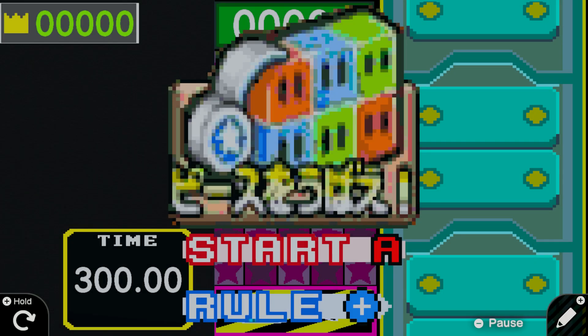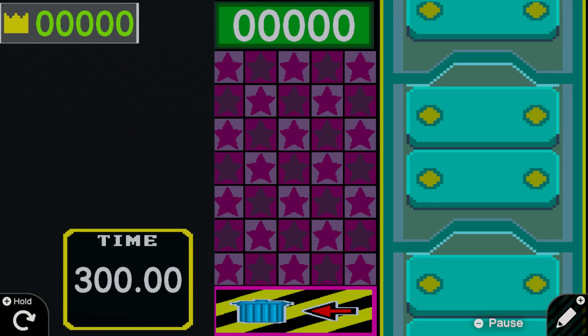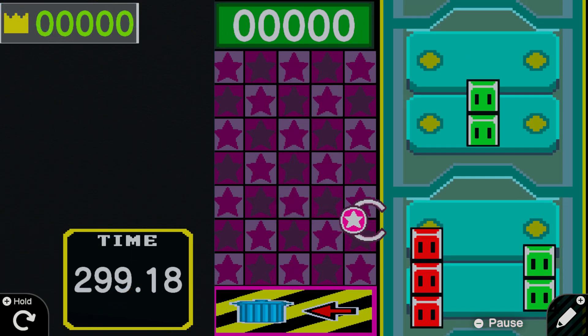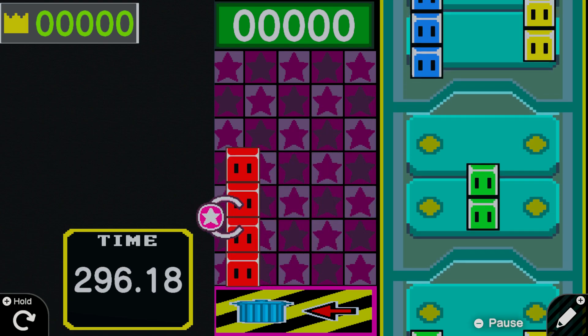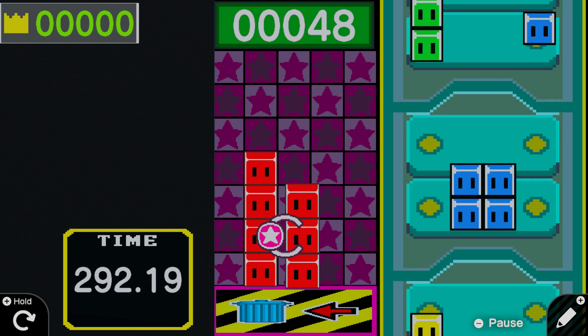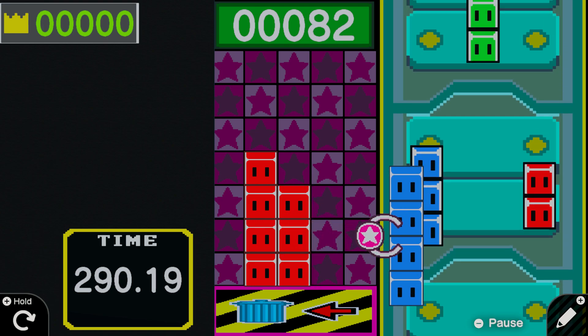Here is Get the Pieces five-minute version. We have 300 seconds on the clock, same game same rules. I don't believe there was yellow in the other one though — I think there were only three colors and now we've got yellow in the mix.